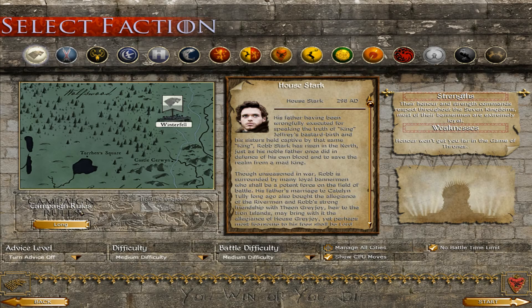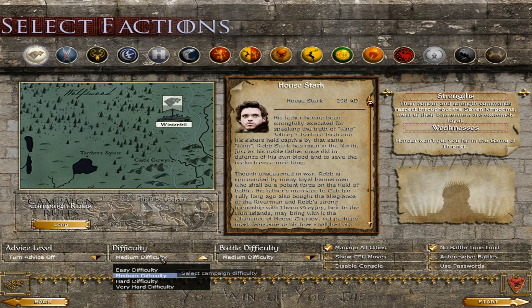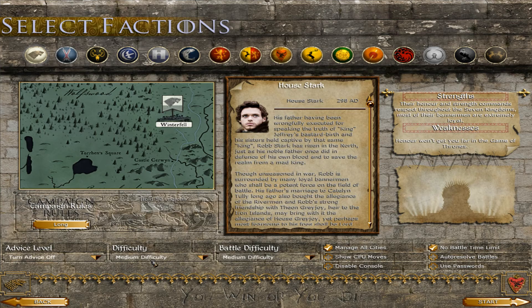We'll check the campaign map. It's better to go to Multiplayer, Hotseat Campaign, and select everyone so we can see all the playable factions. We will have no battle time limit, autoresolve battles off, passwords on, show CPU moves off, managed all cities on. The difficulty on battle could be medium, and the difficulty on the map medium as well — or maybe very hard.